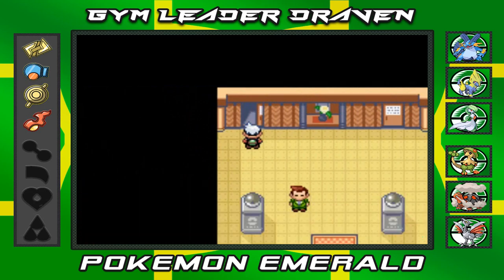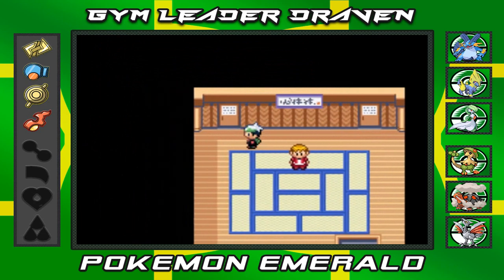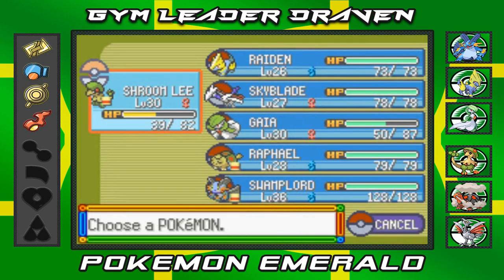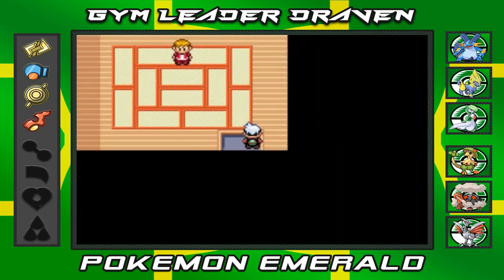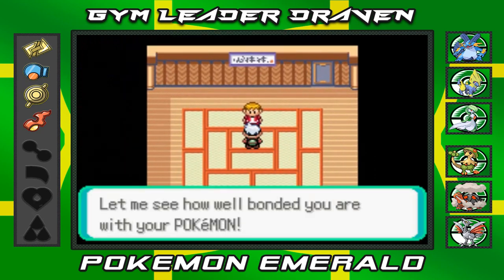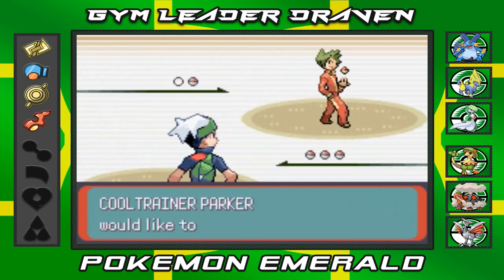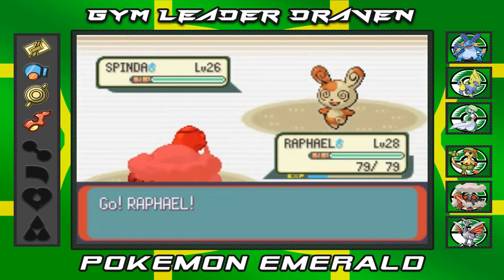We're gonna defeat everybody, guys — we're gonna battle and train, humiliating everybody. We already went to the defense room, so let's go straight to the confusion room. Let's switch Shroomish out for Raphael — Raphael will do the best he can. This is the confusion room — let me see how well bonded you are with your Pokemon.